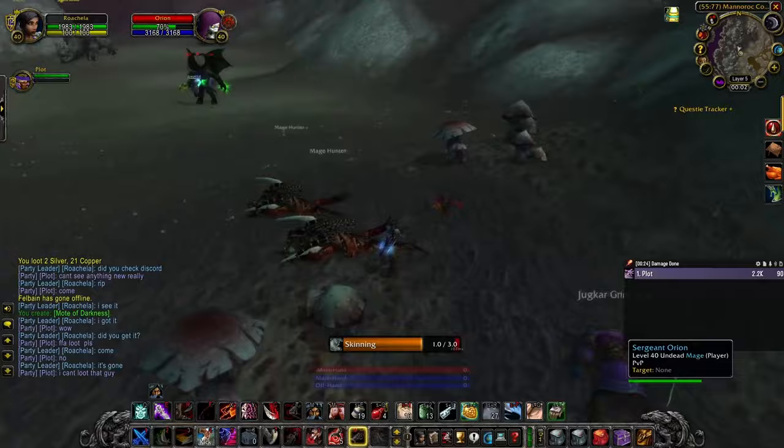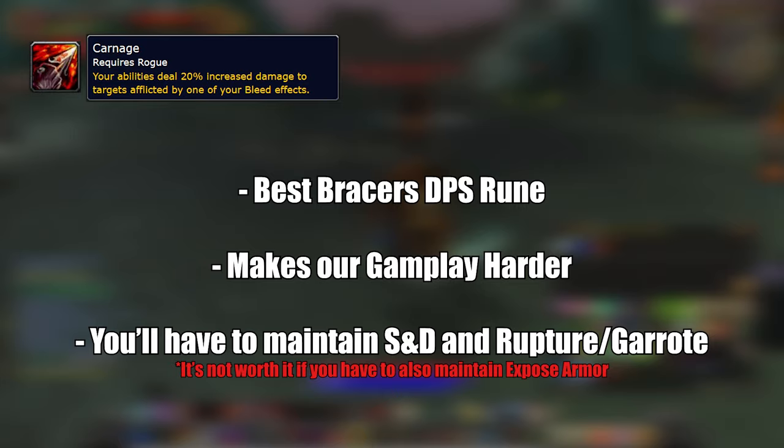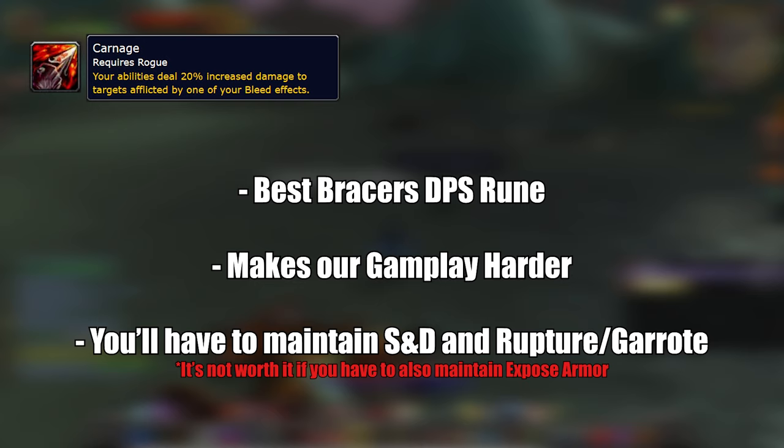We also got 3 bracer runes. Carnage: your abilities deal 20% increased damage to targets afflicted by one of your bleed effects. Currently this is the best DPS rune for the raid and it will actually make the rogue gameplay a bit more spicy. If we go with this rune, we'll have to maintain Slice and Dice, Expose Armor, and Rupture on the target. Saberslash is still behind in damage compared to Mutilate unless they buff it, so we'll have to use Rupture or Garrote to activate this rune.